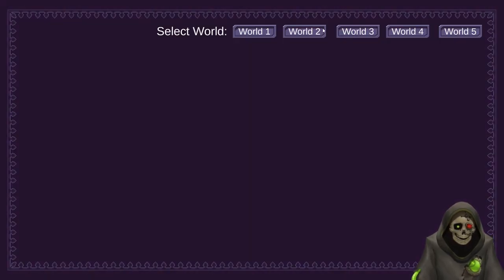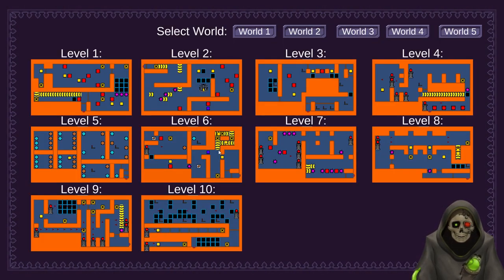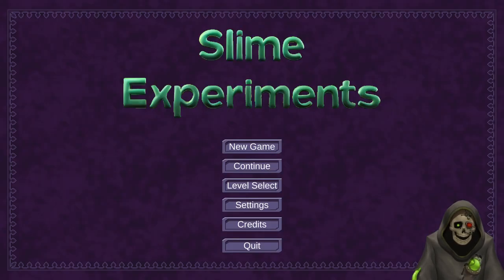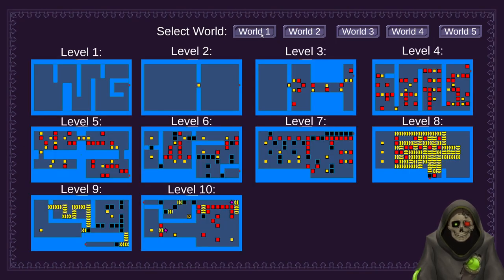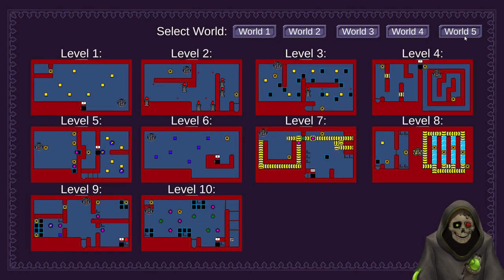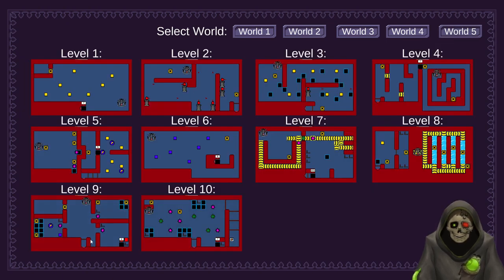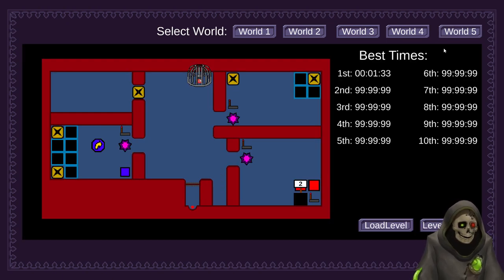If we hit the level select button and go to world two and select the level we were just at, we can see that the best time updated with the two minutes and 27 seconds that we had there. Basically, ladies and gentlemen, that is the game — you go through various different puzzles and try to get to the last one and beat the game. You have all these high scores and you can challenge friends. There's no global leaderboard — it's literally just your own times that you can see.